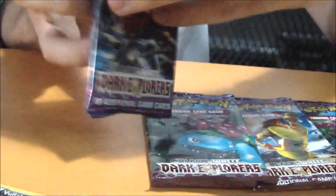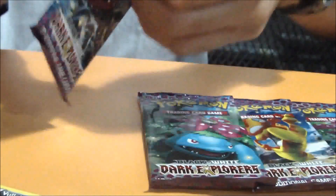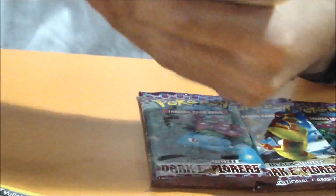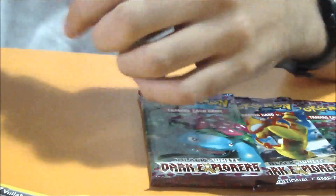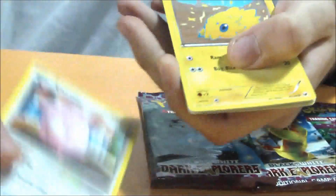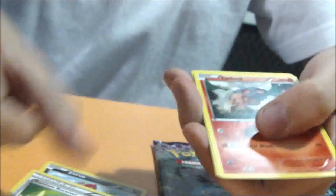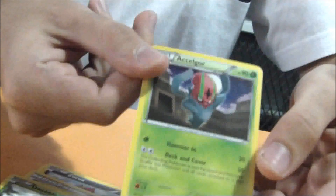Second booster. And we have Lillipup, Chansey, Joltick, Pawniard, Zoroa, Random Receiver, Torko, Slowbro, a Holo Dwebble, and an Excadrill. That's all bad.